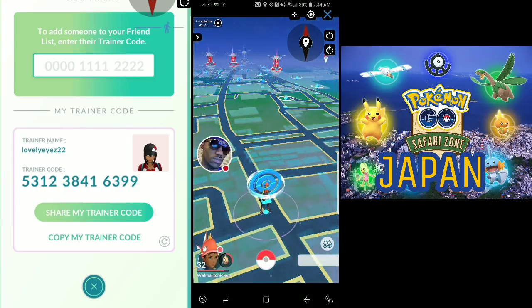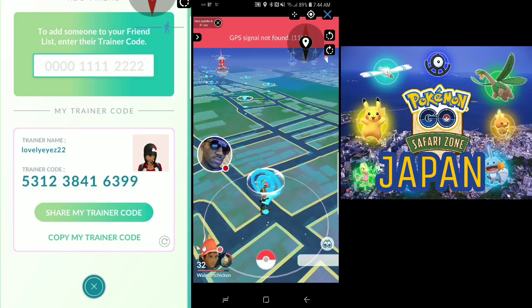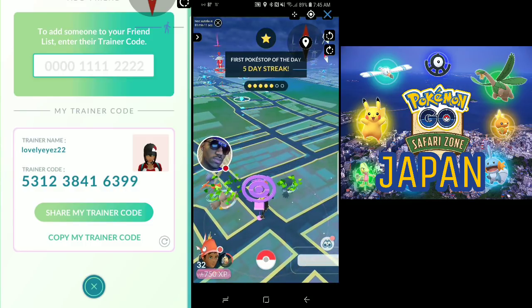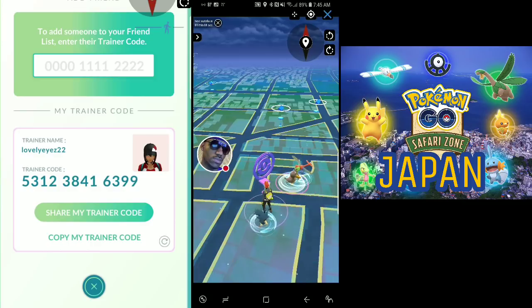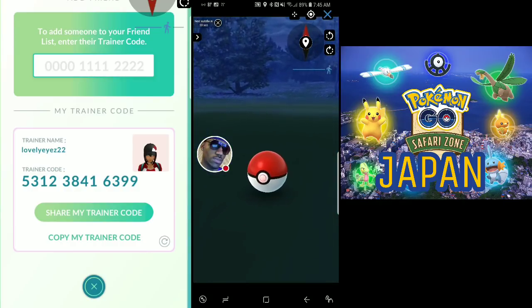Let me hit this Pokestop right here. There are Pokemon around the middle of nowhere. I see a Charmander - I got myself a Charizard last night so I don't really need more Charmander, but I do need it on this account. The thing is, when you have multiple accounts you can't always remember what you have on each one.